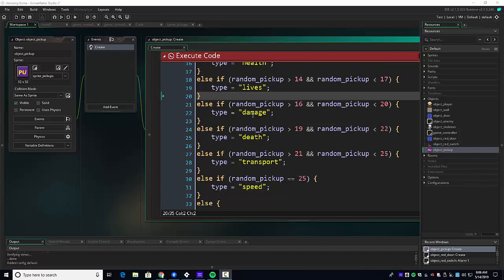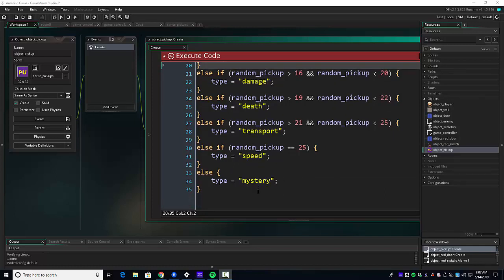We're back, and this is what I coded after lives. We had damage, we had death, we had transport, we had speed, and then finally it's mystery.